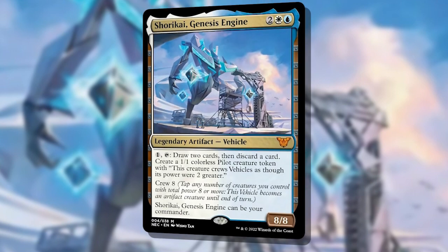With that being said, if we wanted to pump up this Precon, there's a lot we can do that departs from vehicles. Being able to lean into tapping shenanigans with Shorakai at the helm is where I want to take this list. Let's first look at a few combos that we can incorporate here — these are infinite combos, so do beware about including them.